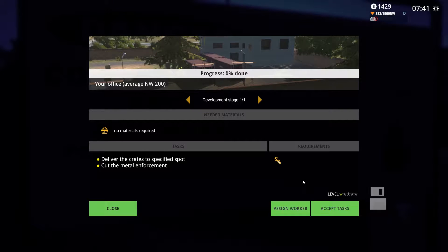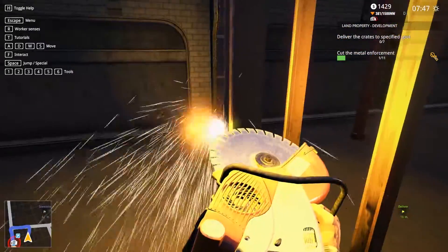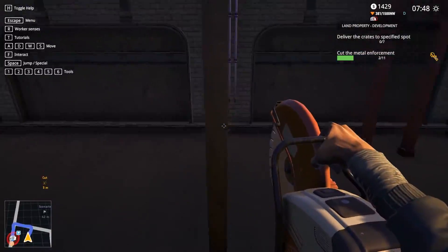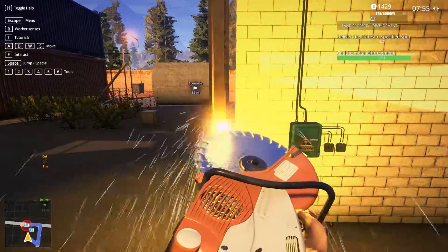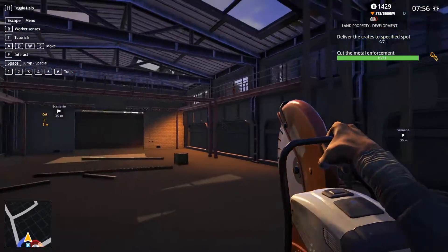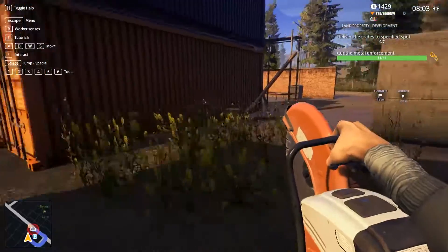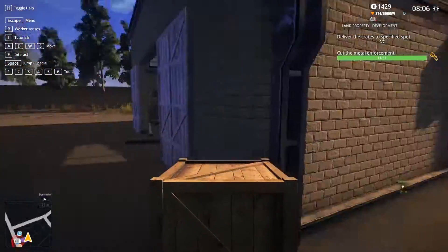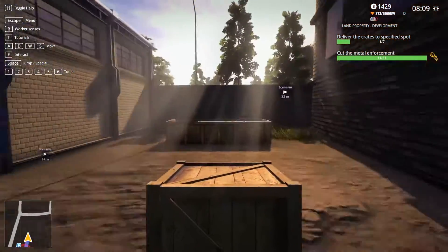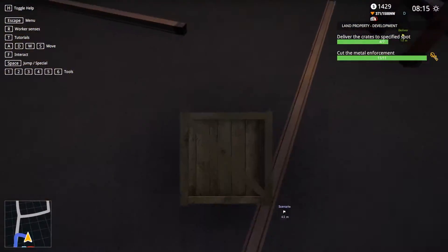Alright, let's buy it. Five thousand. Yes please. No materials required. We need to deliver crates to a specific spot and cut the metal enforcement. There's only one way to find out — you cut it and hope for the best. If the whole place comes crashing down, well now you know for next time that you cut the wrong thing. Dang. Someone built it properly. Deliver crates. Where are the crates? Are you a crate? You are a crate. Where's the spot? The garbage — that's the spot. Thank you for telling me. I'll be here all week. A lot of picking stuff up and throwing it in the garbage. Seems to be the demolition way.